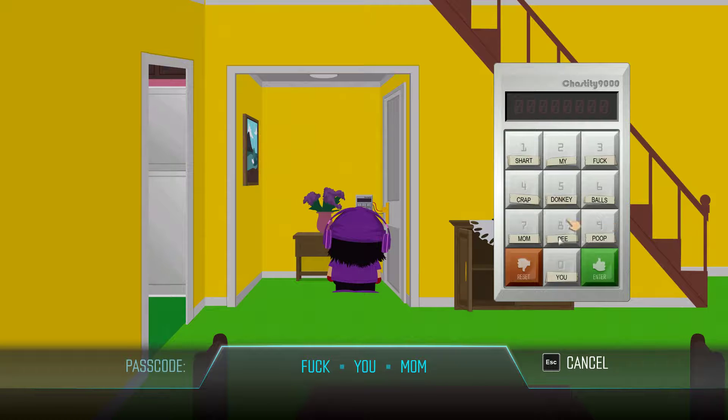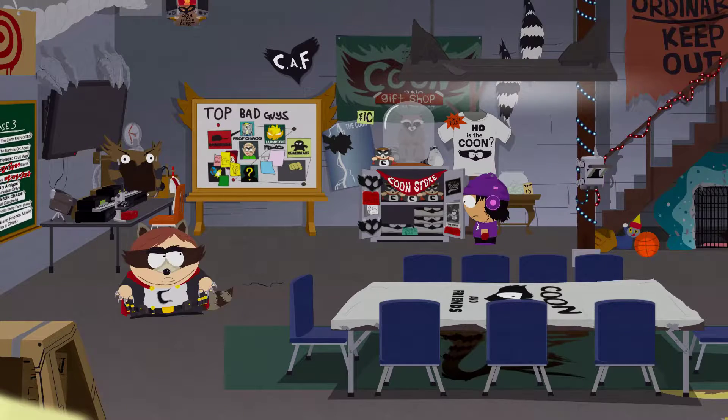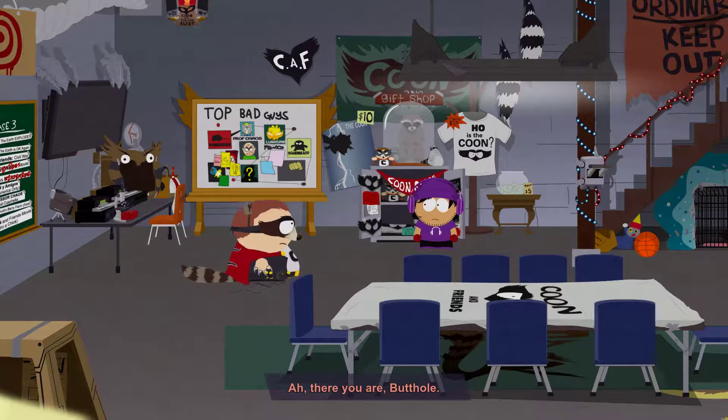Okay, I know the code here. This is Cartman's house. I think he likes her. That's the base.